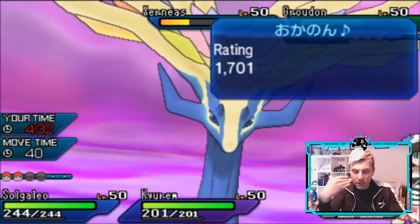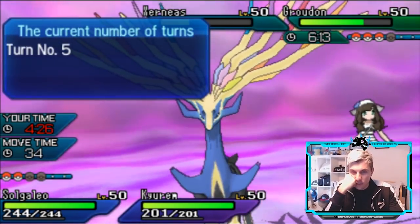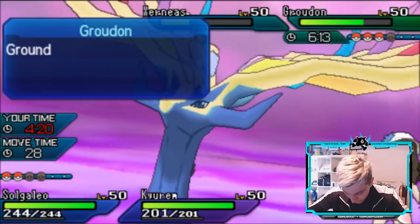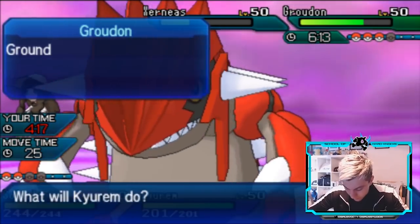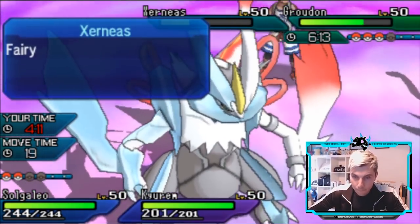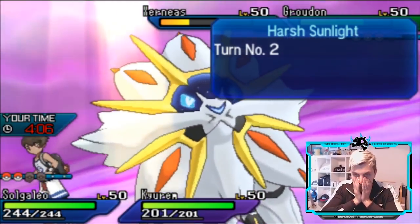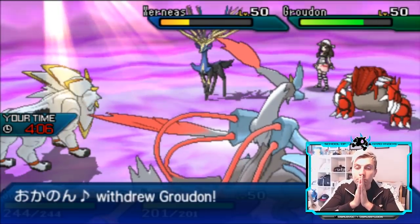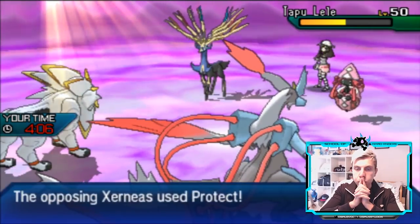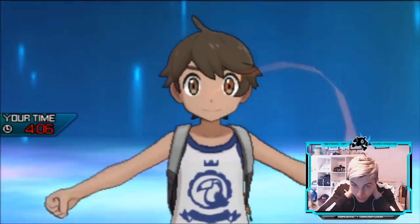Now becomes the 50-50 here. If I'm my opponent I'd probably protect Xerneas. Precipice Blades — would you protect? I don't think you do protect here. Well, we protect Kyurem — that's the thing. It makes me want to just double into Xerneas and use the Z-move. But it is just a 50-50. Sunsteel Strike into Xerneas — do we predict the Xerneas protects though? Let's just attack into the Groudon with the Z-move and hope the Xerneas protects. Groudon is going to be kept for later — Xerneas protects. A bit frustrating.